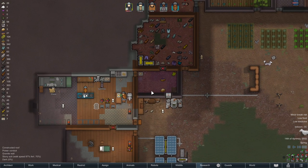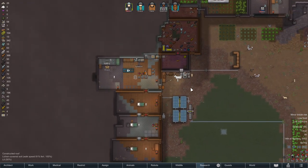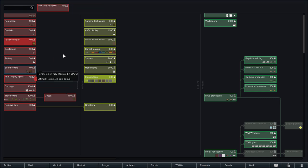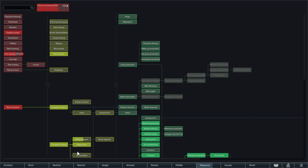Alright, speed up time here. I kind of want to bump tree sowing up above devil's strand. I really do want to get trees in the ground. Have fun playing E.P.O.E. — I didn't mean to click off that, but that's okay.